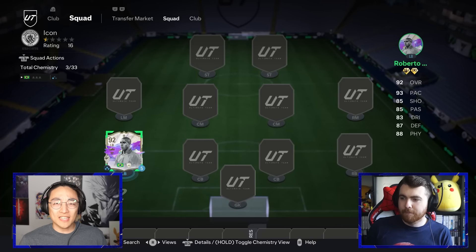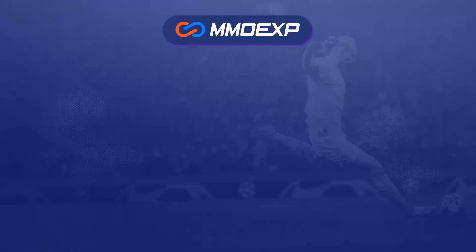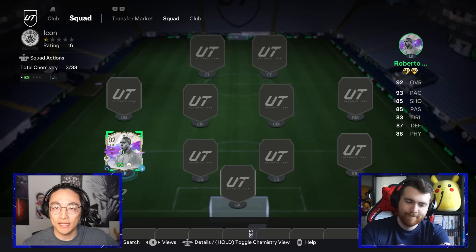Yesterday's episode was full hero, today is full icon — the game has changed but some things still stay the same. MMO Exp has the best EAFC coins around, make sure to use discount code James at checkout to get yourself five percent off. You might be wondering how we're doing this, because EA hasn't released an infinite icon pack yet, but we can use the transfer market.